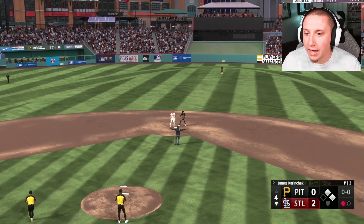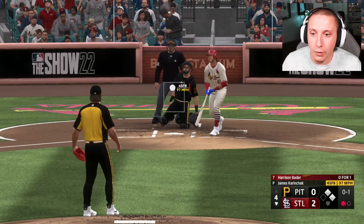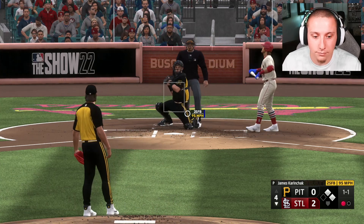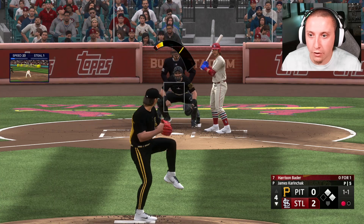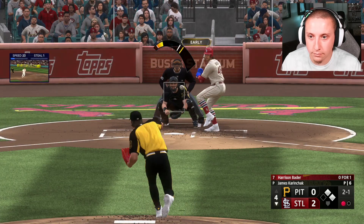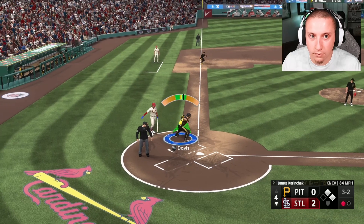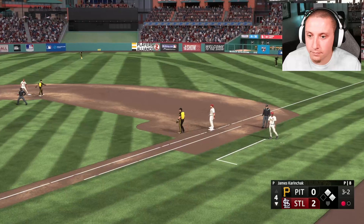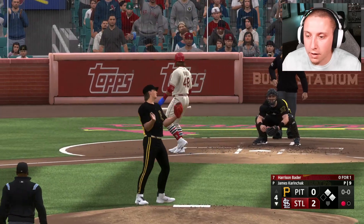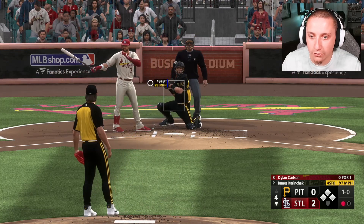Karenchak comes in but can't quite make the double play — the ball was so weakly hit, almost like a swinging bunt. Probably should have had the out at first base. Karenchak has not been getting the calls and hasn't been controlling his pitches as well as I'd like. The balls are going nowhere near the zone, which is honestly surprising.